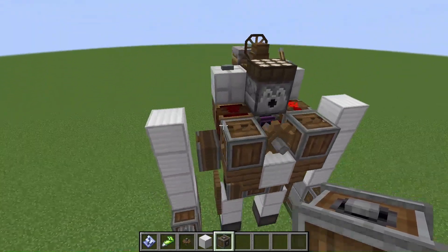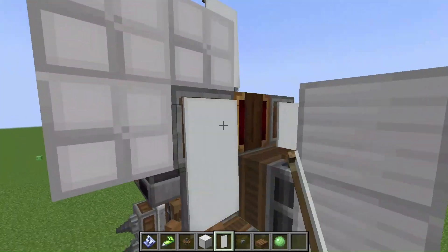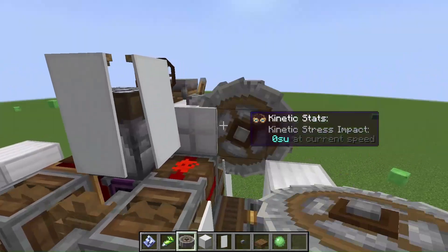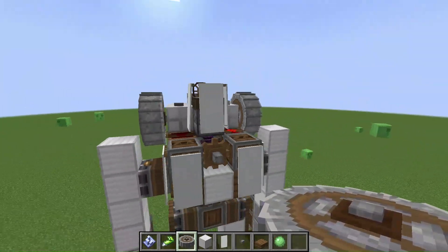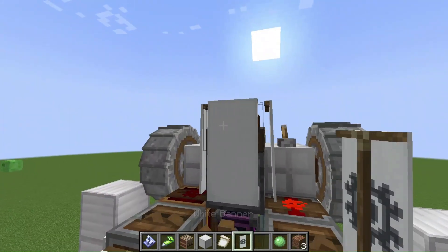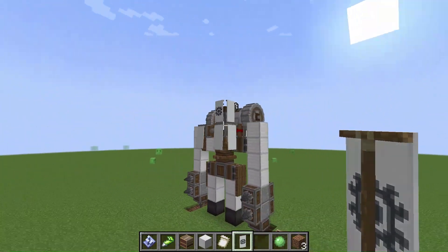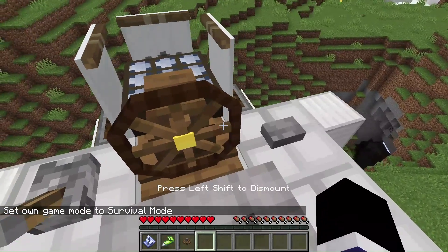We've got the robot. Let's decorate it. The face looks plain. Finally, we made it. It looks cool. Time to experiment in the real world.